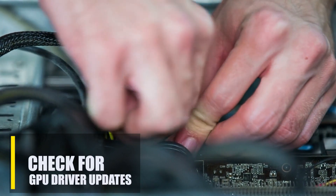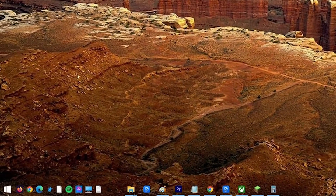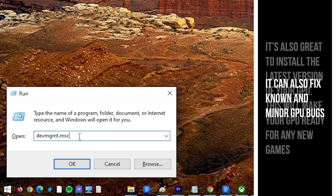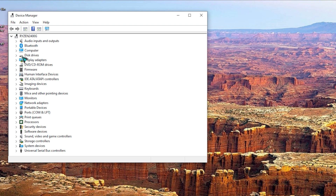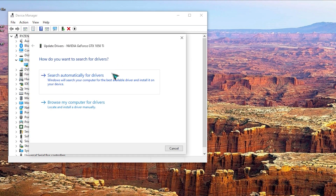Having the latest graphics drivers is one of the best ways to fix launch issues with Minecraft. To update the GPU drivers, press Windows Plus R, type devmgmt.msc in the dialog box and press Enter. In the Device Manager, expand the category of display adapters. Right-click on the graphics hardware and select Update driver. Check if the issue is resolved.